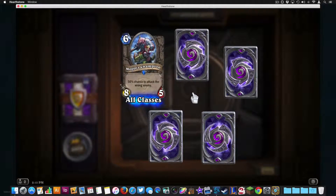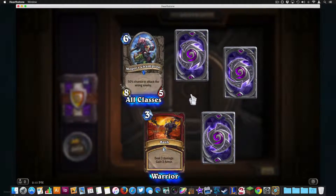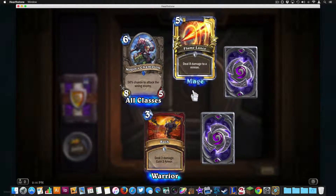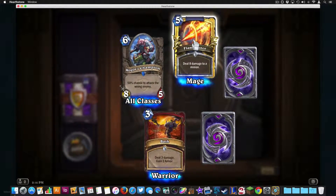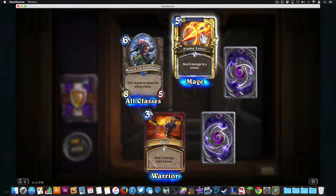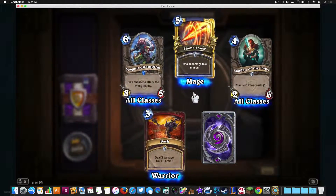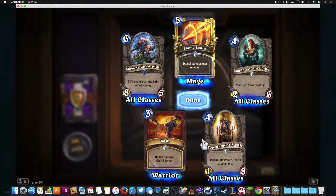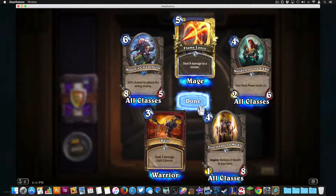50% chance to attack the wrong enemy. Bash — deal three damage and gain three armor, that's a nice warrior card. Golden! We got our first golden card — a golden Flame Lance, that is awesome! Look at that animation, I love it. Maiden of the Lake, that's a great card. And a Tournament Medic — restore two health to your hero every time you use your hero power, an Inspire effect. Could be interesting.